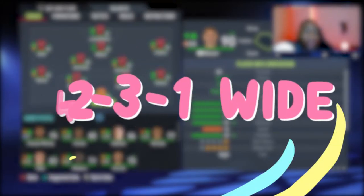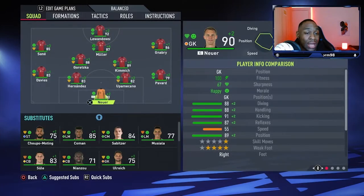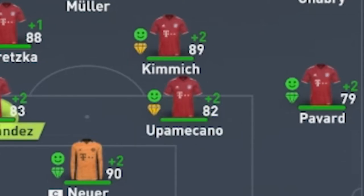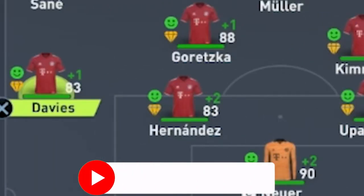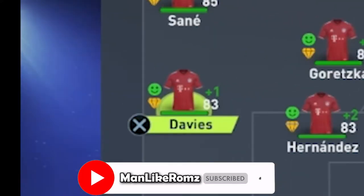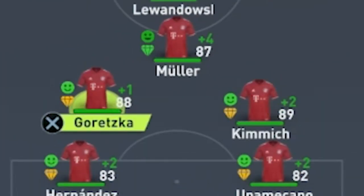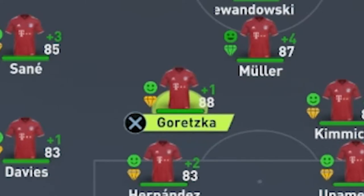The starting lineup goes as followed. To start with, we have Neuer in goal. We've got Benjamin Pavard as our right back, Upamecano and Hernandez at centre back, and Alphonso Davies at left back. With our two central midfielders, we've got Kimmich on the right side and Leon Goretzka on the left side.